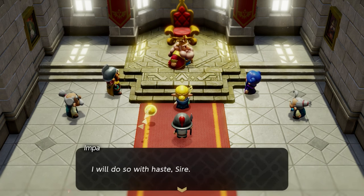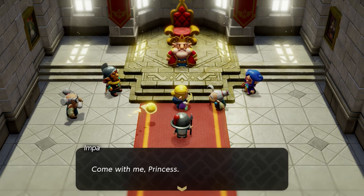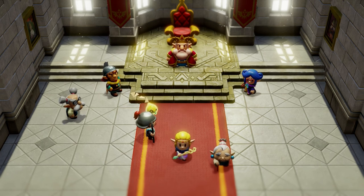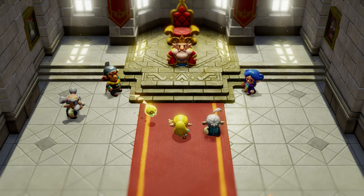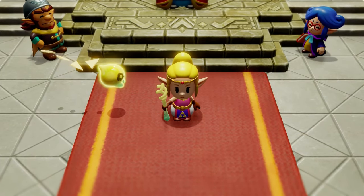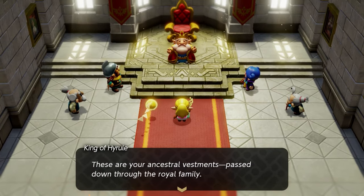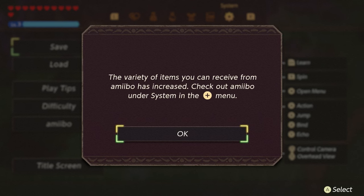Now let's move on to the good stuff — the amiibo outfits. You'll know you have reached the mid-game point after the events at Hyrule Castle are complete. At this point of the game, Zelda doesn't need a disguise anymore and is actually going to be given another outfit. Because Zelda doesn't need a disguise, we can now scan our amiibos to get certain outfits. You'll know this because when you open up the settings, you'll get a notification that more amiibo items are now available.